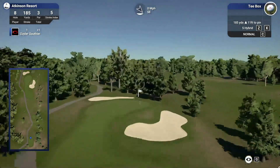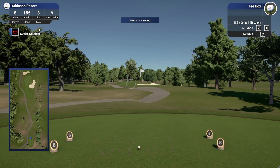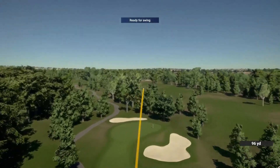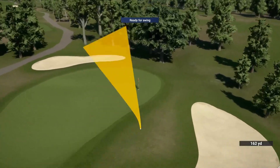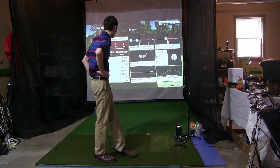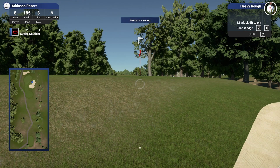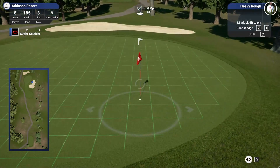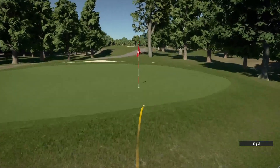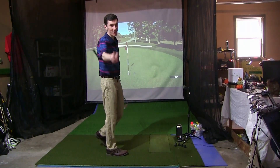185-yard par three, 11 feet uphill, pin tucked in the back right — good for us playing a fade. We'll aim for the center of the green and try to catch that six iron real nice. The six iron is up, it needs a hair more to clear the mound, and at least we didn't end up in the bunker. 12 yards left, short-sided, up the hill — luckily no break here. It trundles up the hill and that is a beautiful shot. Little tap-in par. On to hole number nine.